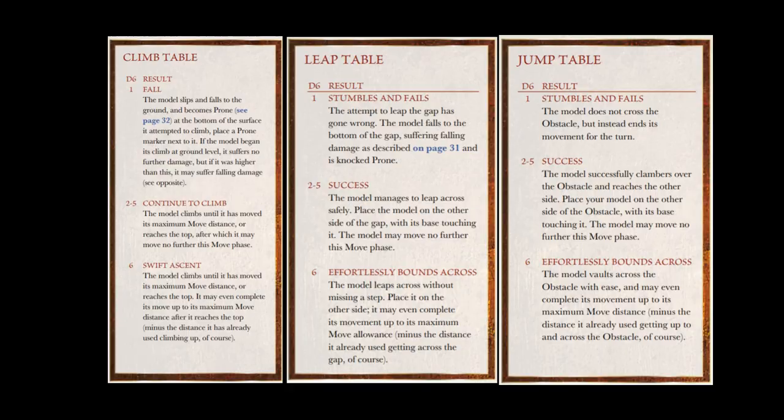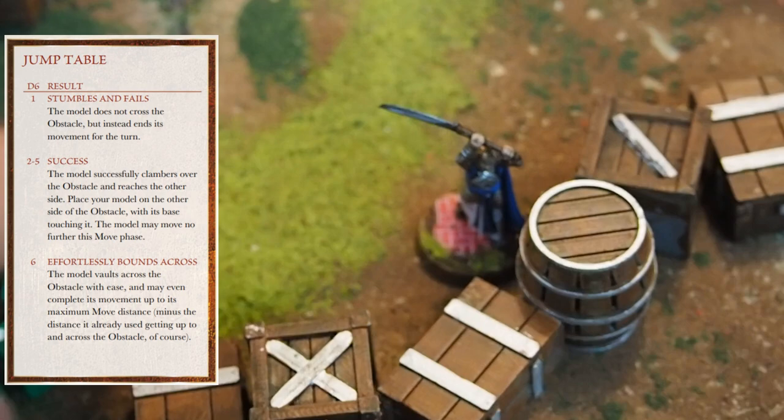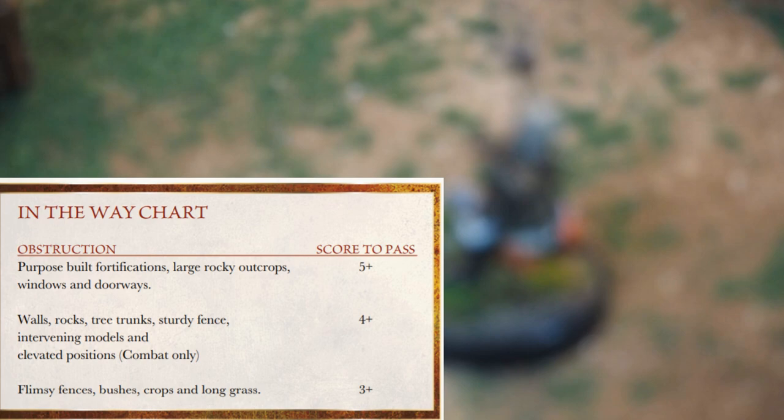Middle-earth Strategy Battle Game has some of the best rules for terrain — it really makes the terrain feel like a part of the game. The terrain rules generally revolve around tests. For example, if you want to jump over a barrel you take a jump test: on a 1 you fail, on a 2-5 you clear it and finish on the other side, and on a 6 you clear it and keep going with however much movement you have. In-the-way rolls work really well in this game: for every object between you and the shooter they must pass a 4+. This means a hero far behind your lines can still be shot, but it's more likely the arrow hits one of the Uruk-hai in front and does damage to them. However, if the model shooting is in base contact with an obstacle it won't provide an in-the-way roll, because they're just shooting from behind it.